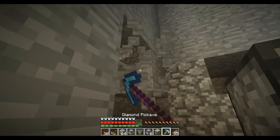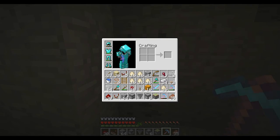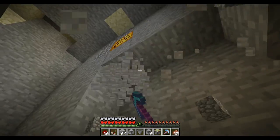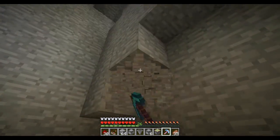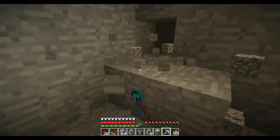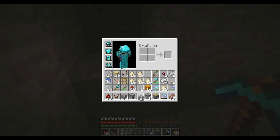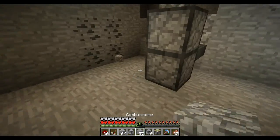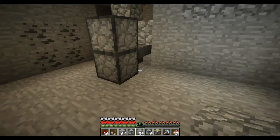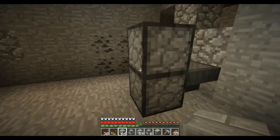I'll have to clear out some of this wall back here. Fortune pickaxe! Coal is so much more exciting now with a fortune pickaxe, it really is. I don't need that hopper any time soon. I'm just going to build it out of these stone bricks.